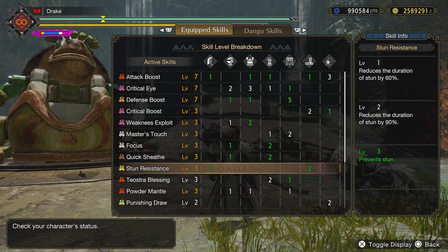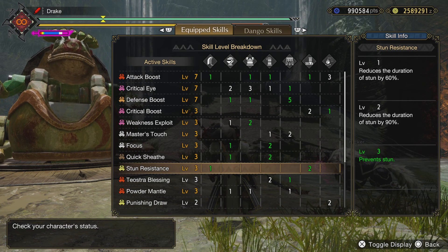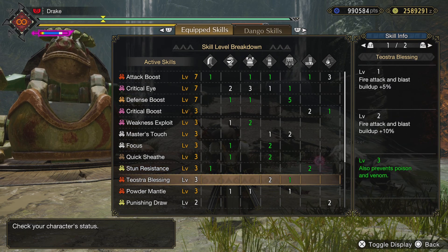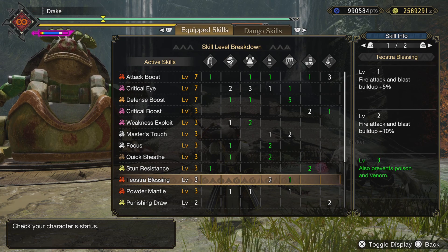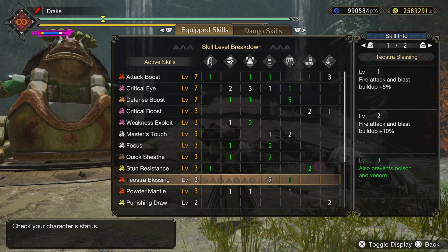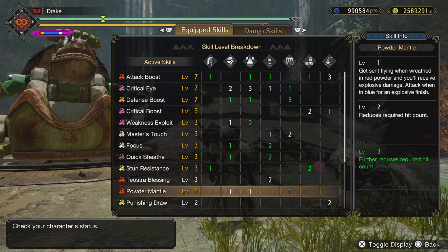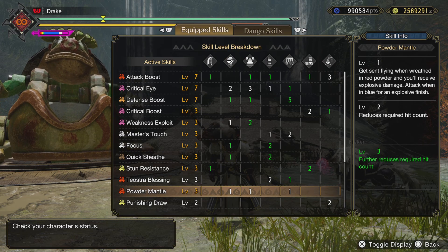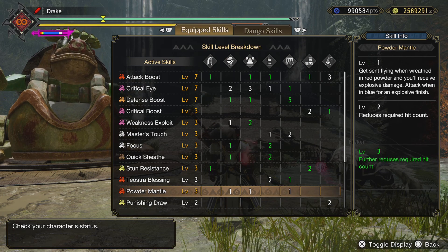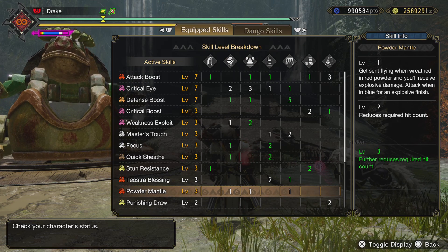I like running level 3 stun resistance — most of these are the same on all three builds — because in a higher anomaly investigation, if you get stunned, most of the time the follow-up attack takes you out. Theosta blessing comes on the gear; it helps with blast buildup at 10%, and prevents poison and venom, which really helps especially on stuff that does venom. The powder mantle is really good. You build up an aura around you — it starts out orange, and if you get hit when it's orange it does damage to the monster but about 10–15% extra damage to you.